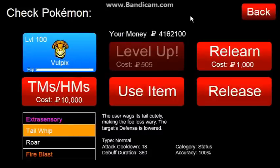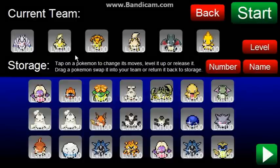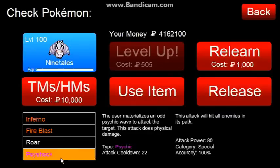Vulpix is completely useless offensively, so I taught her Tail Whip because we're going to be doing a lot of physical damage to Moltres, and his special defense is very high. Helping Hand is very useful here, and probably Crunch — mainly he's going to be our Helping Hander. Ninetales is on more of the special side, so I taught her Psy Shock because it does physical damage, and it'll attack all enemies in its path, meaning we don't have to do any special targeting.